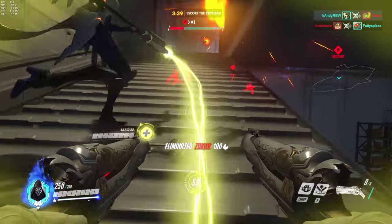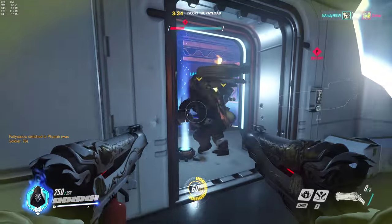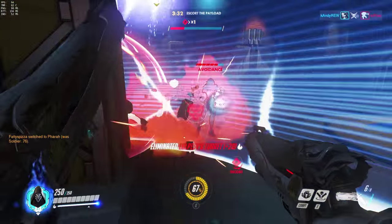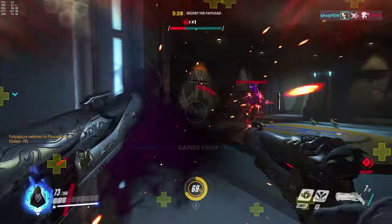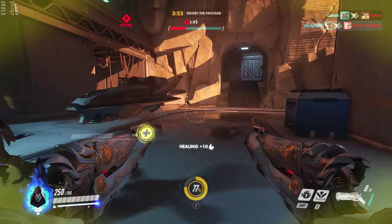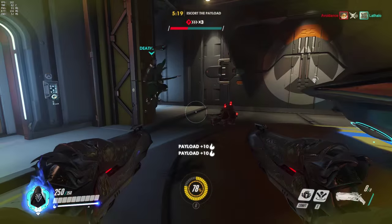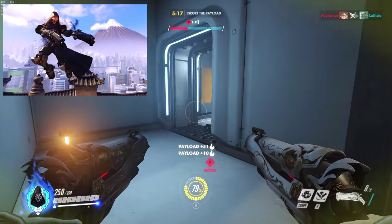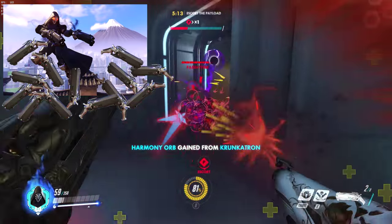The falloff is pretty heavy on these shotguns so they are mostly a CQC weapon — you don't want to go sniping with these. With that said, Reaper's damage potential is arguably the highest of any hero in Overwatch; he does crazy damage up close. His reload speed is pretty quick too — all he does is drop the guns and pull another pair from his trench coat.